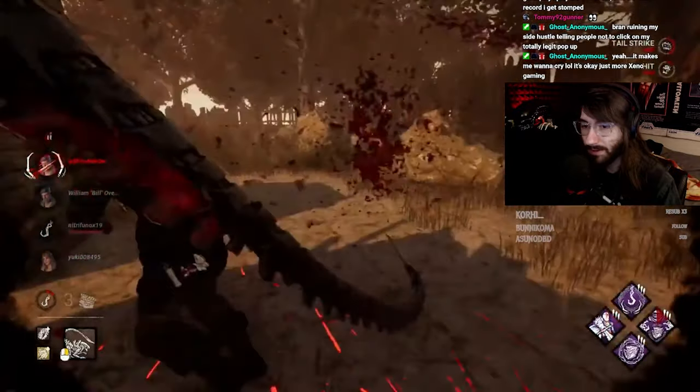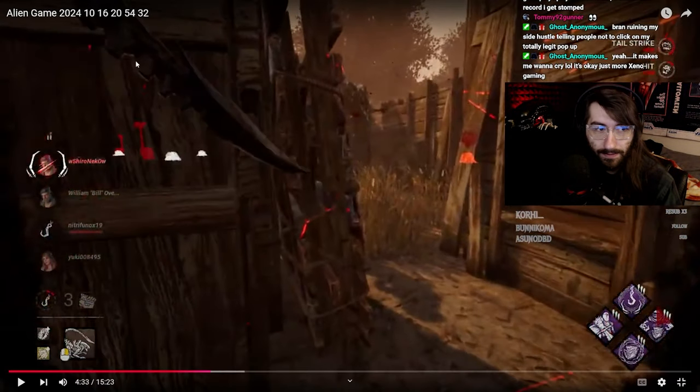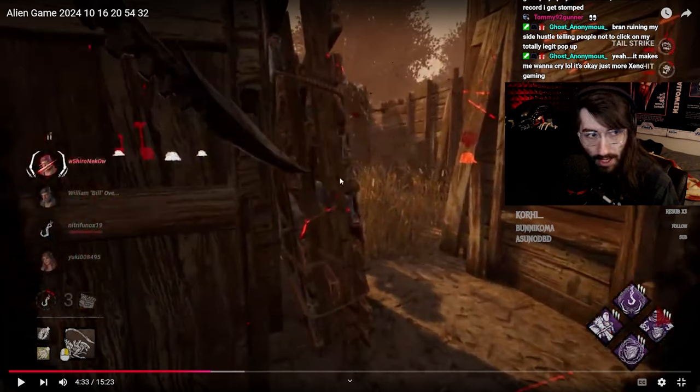I noticed you also don't strafe with Xenomorph's tail attack. You can move left and right while aiming to extend your hitbox and cover a wider area. Obviously if it hits collision it stops — that's not an issue Nemesis has, but it is one you have. I haven't really seen you strafing to try to cover as much area as possible; you're just going for single shots, which is why survivors are barely dodging you sometimes. You're not covering as wide an area as you could be.